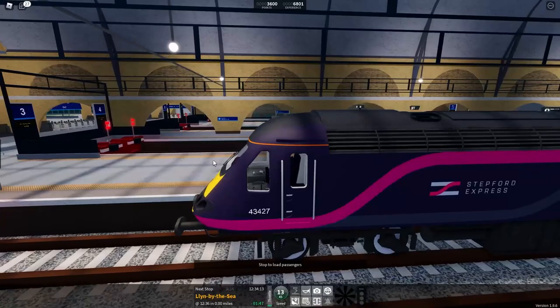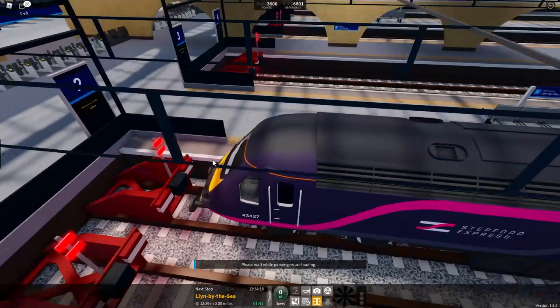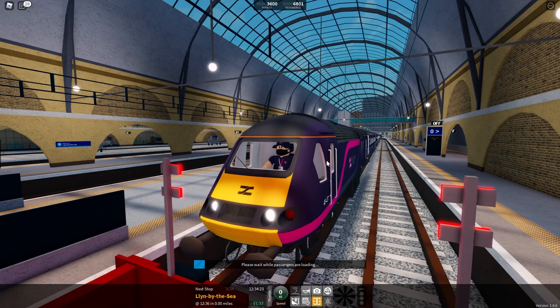I don't want to suggest the train if you don't like the train — I want you to basically control the entire route. We are now at Lynn by the Sea, and once we've finished unloading and loading we should be able to turn around and head back to Benton.